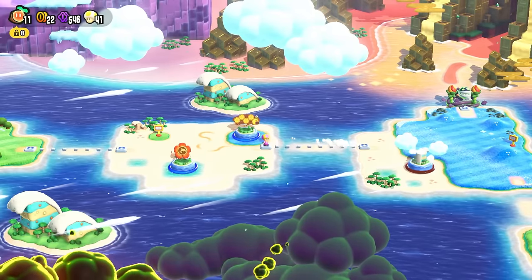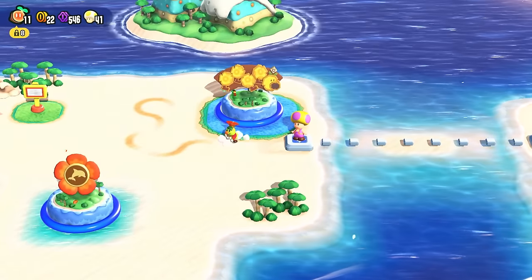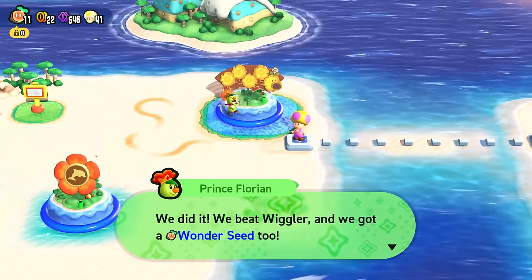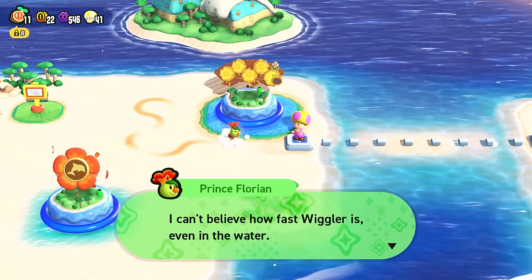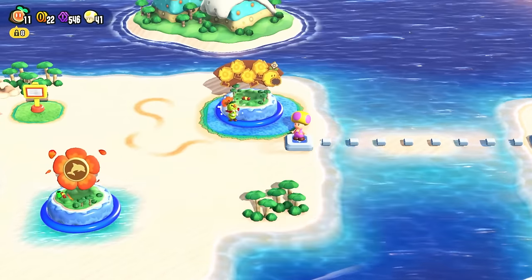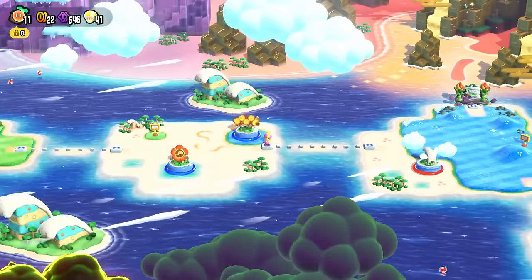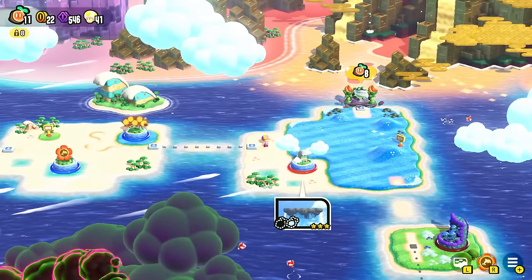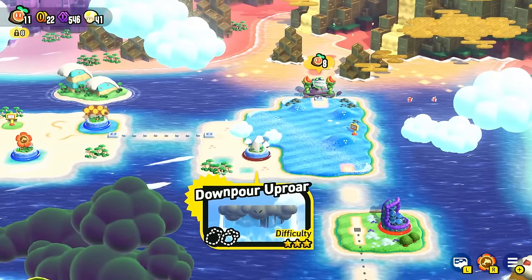With that done, we're at 11 Wonder Seeds. We beat Wiggler and got a Wonder Seed too. I can't believe how fast Wiggler is, even in the water — Wiggler doesn't mess around. Hopefully we can race him again soon. But in the meantime, over here we've got a couple more levels we can get to, starting with Downpour Uproar.